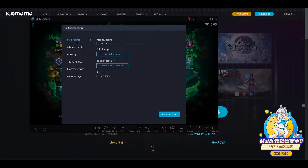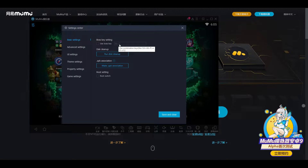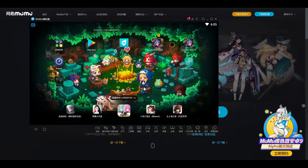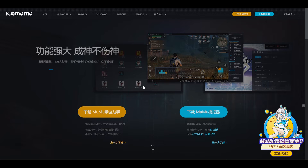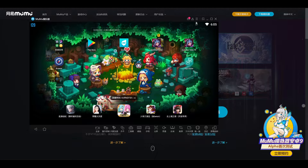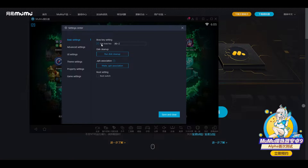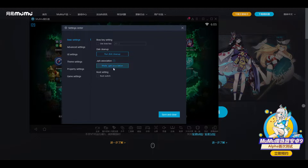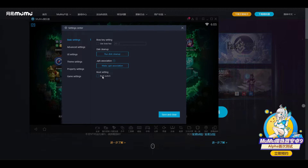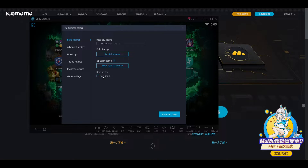Going into the settings — Boss Key. What that does is it will hide the whole emulator. If we enable that, Alt-Z, it's like gone from my computer. If you want to be sneaky and play in school — you probably shouldn't — but that's what it does. There's some disk cleanup here. I believe that's the same thing there. You can obviously load some APKs.